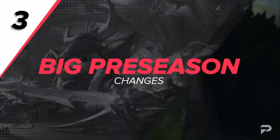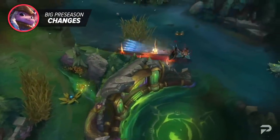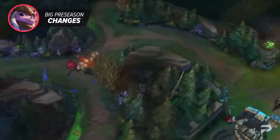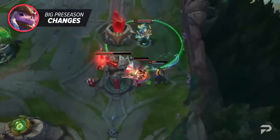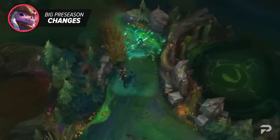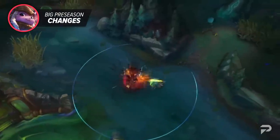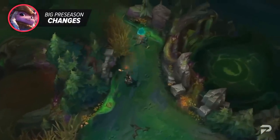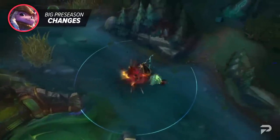Up next, we've got a breakdown of Riot's previously mentioned preseason changes. We knew Chemtech Dragon was coming back, and now we have more info. It will grant a small amount of tenacity, healing, and shielding when slain. Its soul will grant bonus damage when below a certain percentage of health — kind of like Last Stand. The new map that comes with the drake will also empower and mutate jungle plants: blast cones will have twice the blast range, Honey Fruits will grant movement speed when consumed, and Scryer's Bloom will reduce reveal wards to 1 HP as well as give movement speed towards revealed enemy champions.